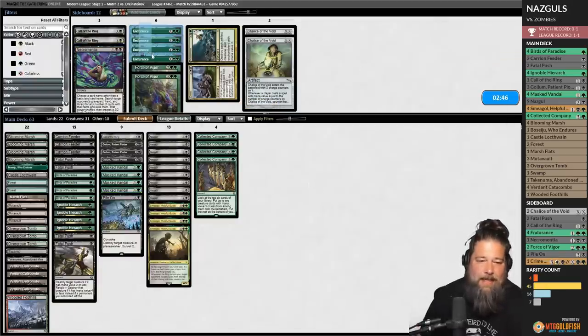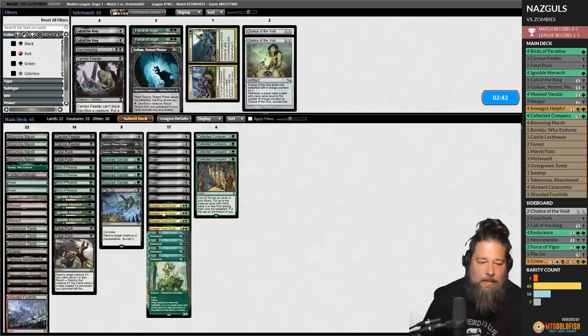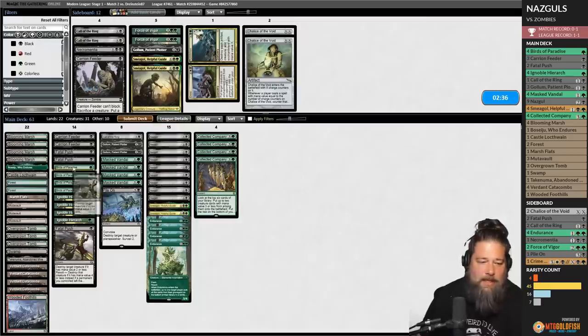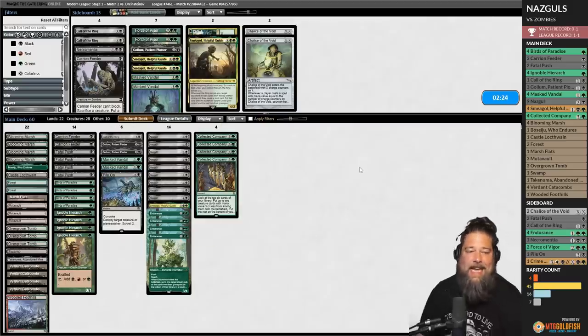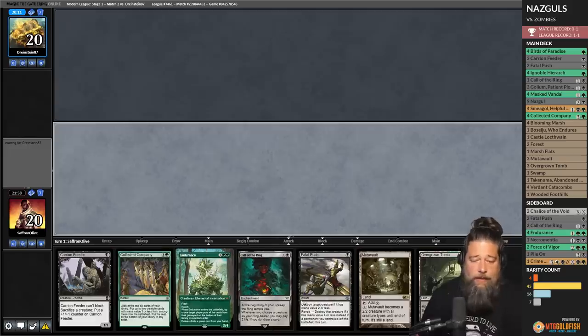Sideboard: Fatal Push in, Pile On in, bring in Endurances. Go down a Carrion Feeder, down a Gollum Patient Plotter. It was also unfortunate that we drew every Smeagol in existence and zero Cocos, which is pretty awkward. Endurance can at least deal with some of the graveyard shenanigans. It seems like opponent is trying to do zombie rally stuff, so answering the graveyard in response to a rally seems big.